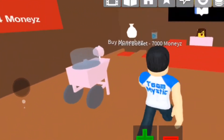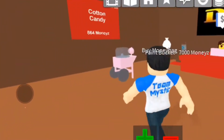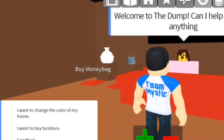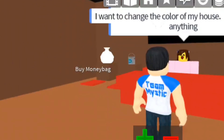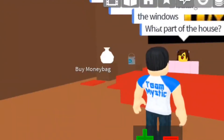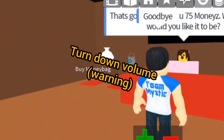Before going under a year or two of maintenance, the dump used to look not only different but changed entirely. Not only did you have to talk to the cashier to paint your house and buy items, but only four items at a time were on sale. Due to this it took forever to find a good deal. There was also a money bag which could only be bought there.